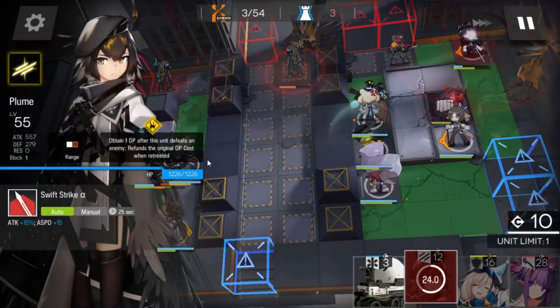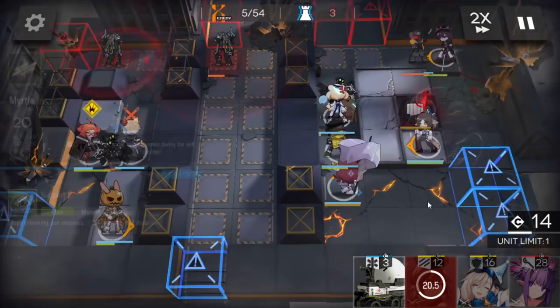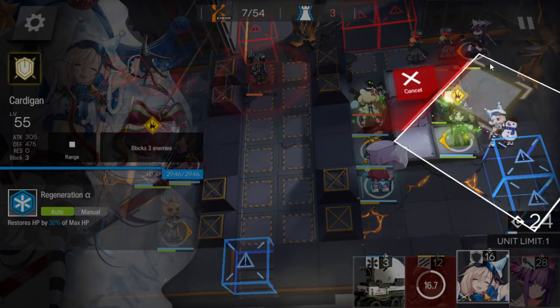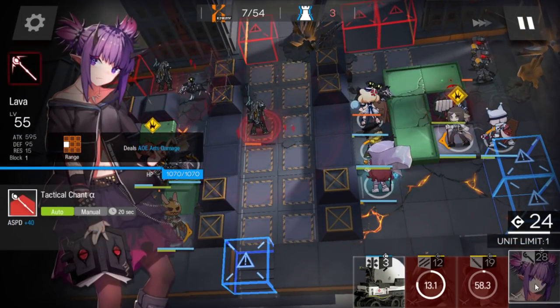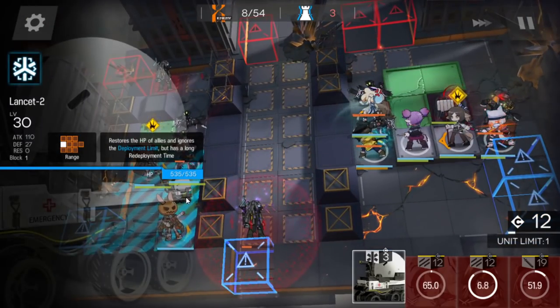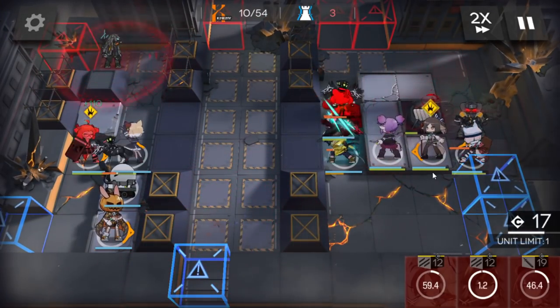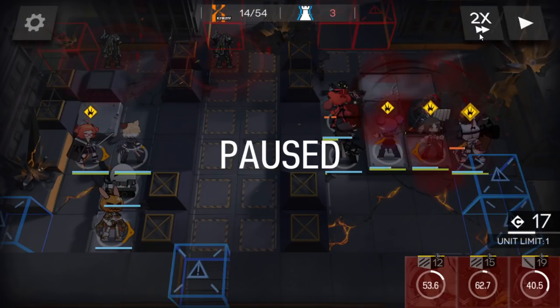Ifrit as well, because you can see it's a straight line — so why not? It's an Ifrit tile. Now activate Myrtle's skill again. Defender here. Retreat Melanfa before she dies. AoE caster here. Courier. Retreat Myrtle. Lancet 2 here. And that's basically all. When Plume is ready, retreat Courier to deploy this operator, because those snipers can attack two targets simultaneously if buffed by those sentinels. And since you deployed Lava after Courier, they will attack Gummy.